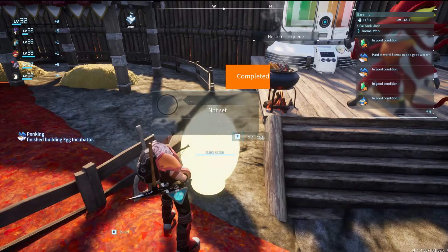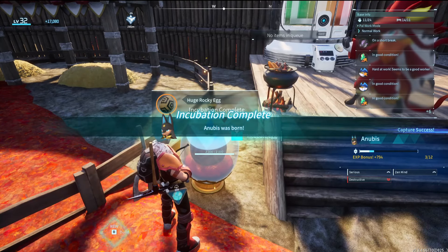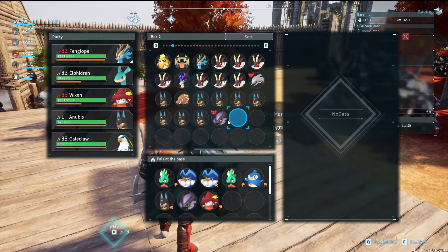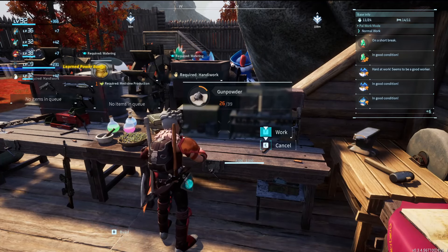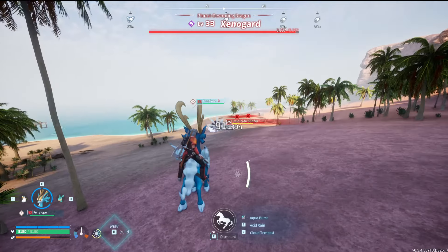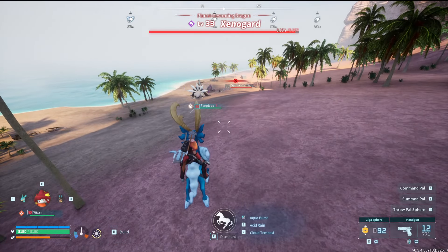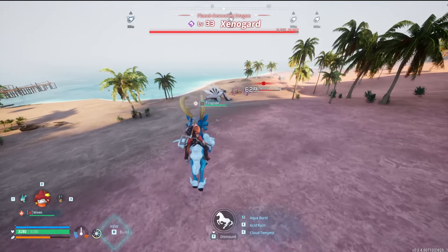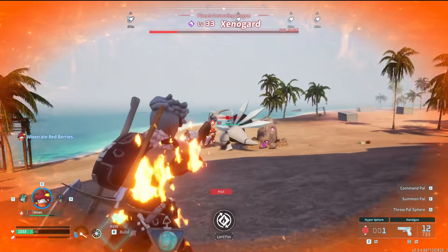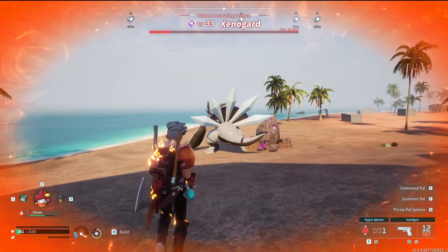I got the eggs, made an Incubator, then started to hatch them. I got one with Nocturnal and Sirius so I put that in my base, then put one of them in my team. I made more gunpowder and crafted more ammo for my handgun. After I finished making the rest of my bullets I decided it was time to level up. I was on my way to do dungeons when I ran into another Xenoguard. I was planning on catching it, until it grabbed a platter then served me my own butt - pretty uncomfortable, and honestly I don't really recommend it. Don't get your butt served on a platter.